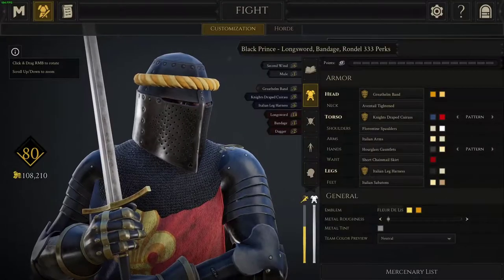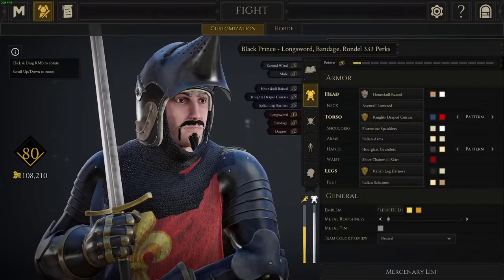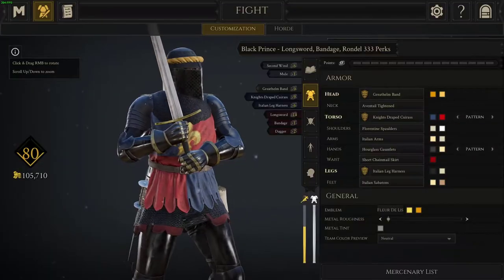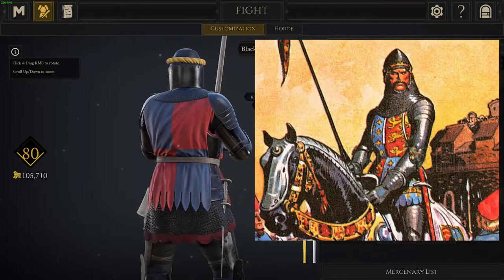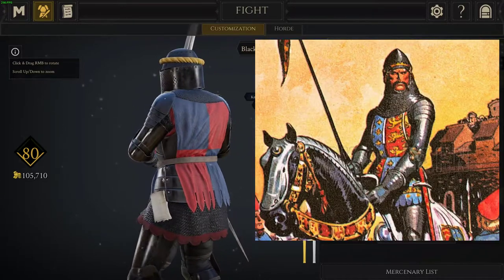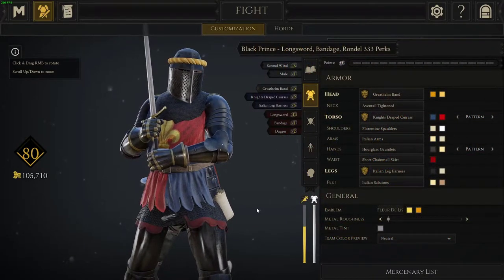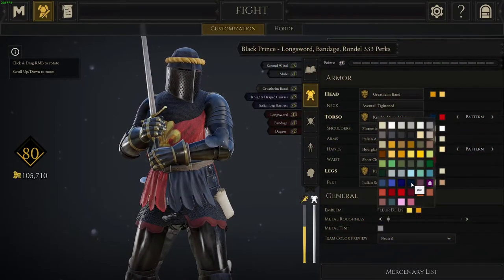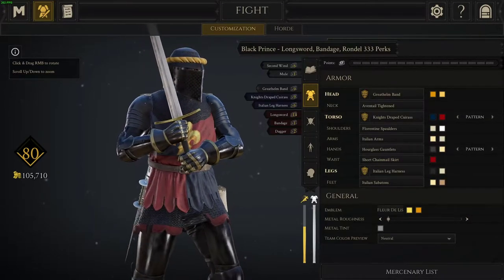With a tier 3 helmet, we'll want to use the Aventail Titan selection. With the tier 2 helmet, we'd use Aventail Lowered. This one is pretty easy. The Black Prince is almost always pictured with a short surcoat with tapered edges, but we'll use the Knight Strape Cuirass and put the quarter pattern on it. Here I've used number 37 blue and number 45 red for their vibrancy, but you could also use number 40 blue and number 44 red if you wanted it to be darker or more warm.